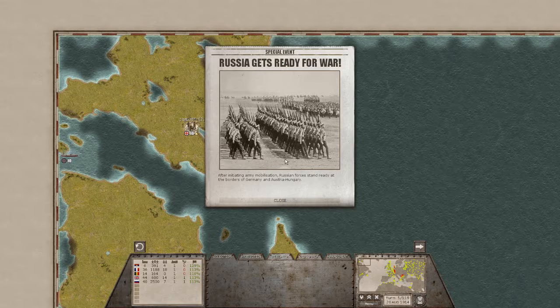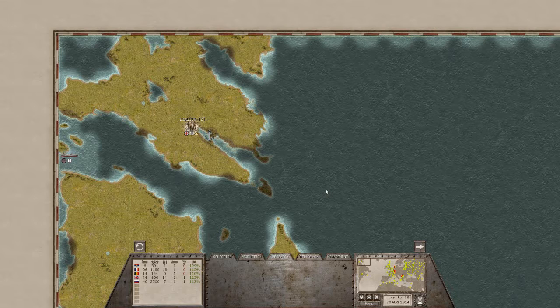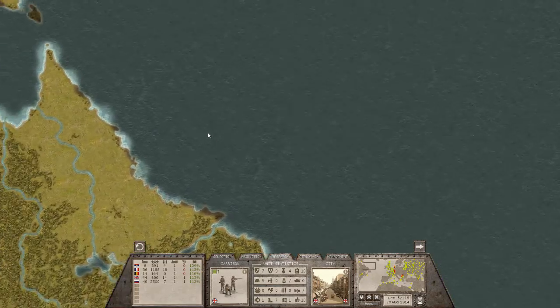Lots of important things happened there. I knew I was going to try to be quiet in between episodes but I was a little excited. Russia gets ready for war after initiating army mobilization — Russian forces stand ready at the border of Germany and Austria-Hungary. War effort increased to 100% for France, 95% for Great Britain, and 100% for Serbia. Russia joins the Entente allies. No deployments, and we have a new infantry unit we can put in the game.